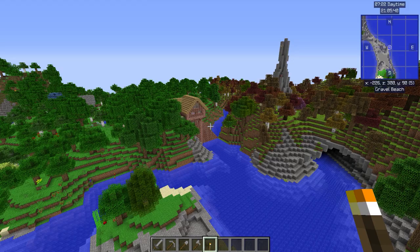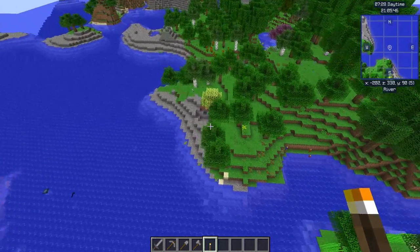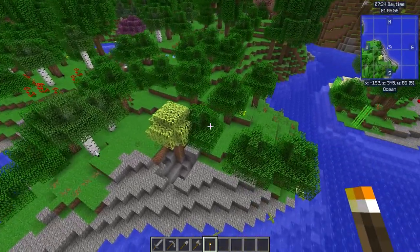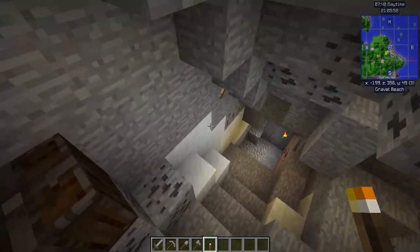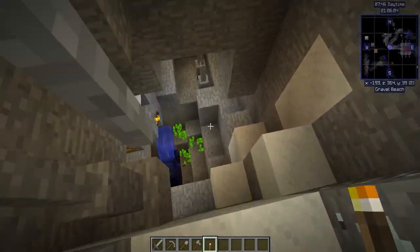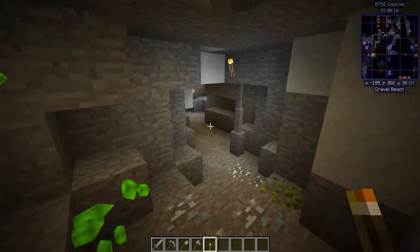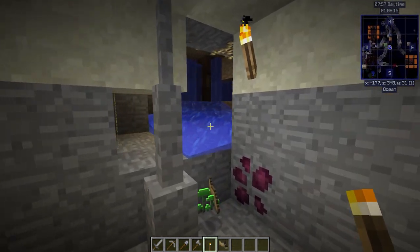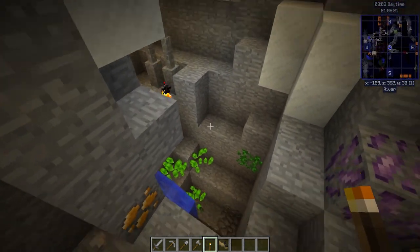Now that you have stone tools, maybe you've gone and gotten iron. If you take a look down here, there are a lot more ores in these worlds than you're used to. And I mean a lot. Caves do not come pre-lit in modded Minecraft, at least not typically. Sometimes there are glowing mushrooms or glowing something that spawned down here, but typically nothing's lit up for you.